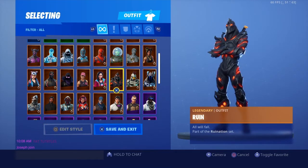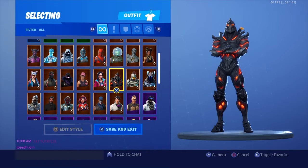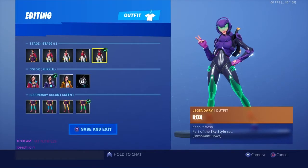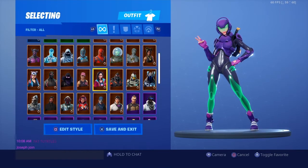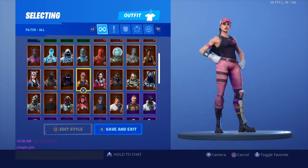Next skin is Ruin from Season 8 — you got it by completing all 55 weekly challenges. Then there's the Rock skin — I love it. I like this variant because it's pretty dope, and the one I currently use is dope too. Pretty solid skin from Season 9.